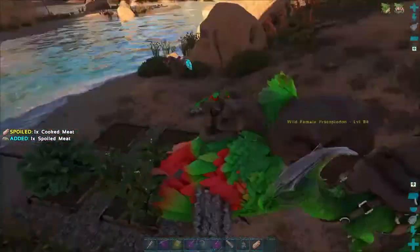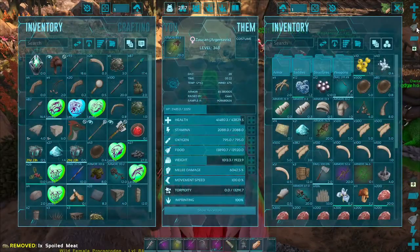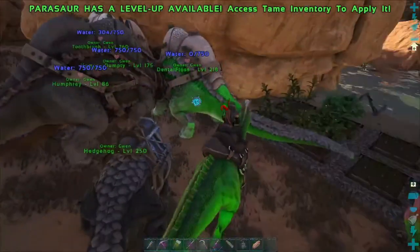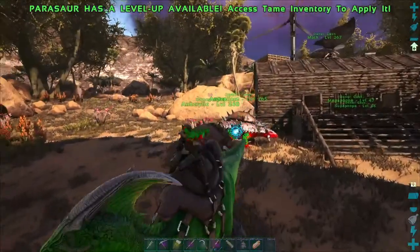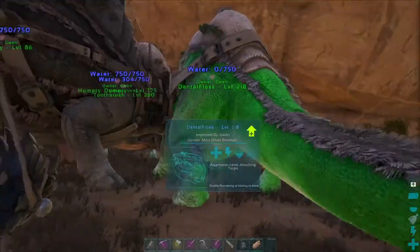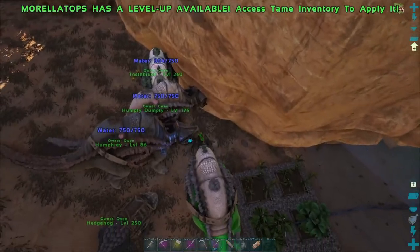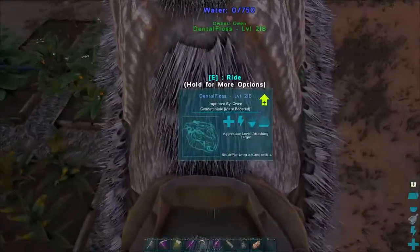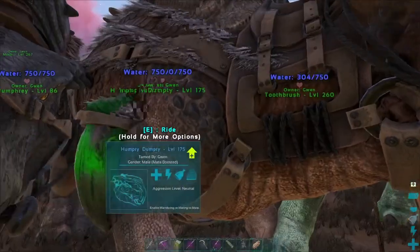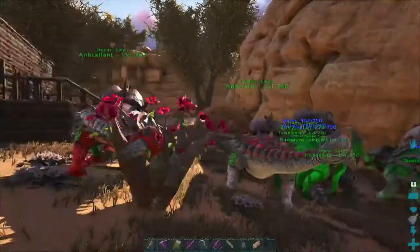And then we have our toucan who I actually bred over on Ragnarok many eons ago, who is pretty fantastic as far as stats go. And then I'm not really sure why I bothered taming a parasol, probably just because it's green and I can't resist a green 180. So yeah, we have green with envy. We have a little thorny dragon and then we have a bunch of morellotops which for reasons best known to my past self seem to be named after dental products. This one is dental floss, and then over here we seem to have toothbrush and Humpty Dumpty and Humphrey. I have no idea, honestly.